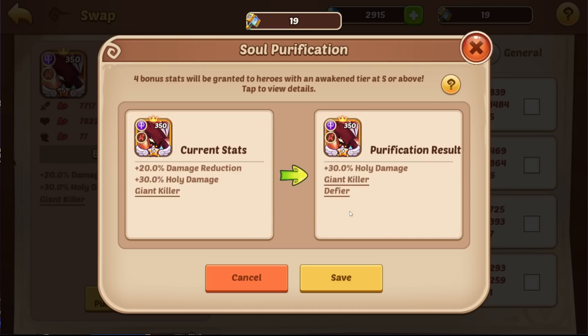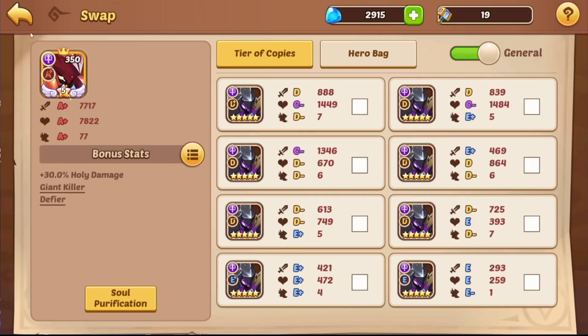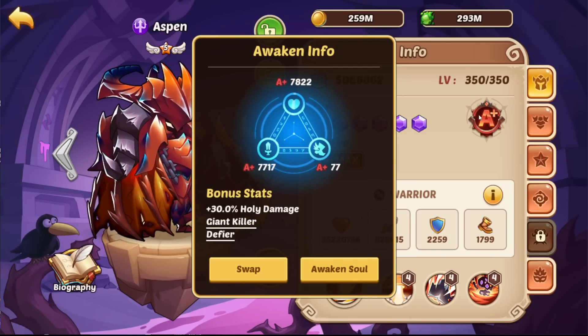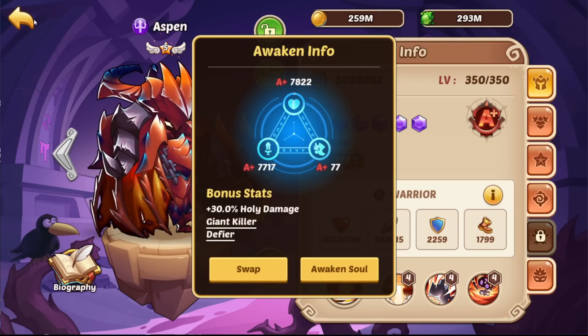Actually an insane roll — giant killer, defier, holy damage. That is how you want to see that — that is well near perfect. Precision would have been better, but 30% holy damage with giant killer defier — hook me up, that's it. We're going to lock that in. We have 19 hammers left, and we have a mock man that can use some hammers as well. That is one of the nicest stat combinations I've ever rolled.